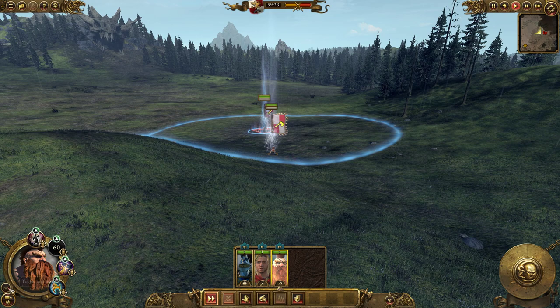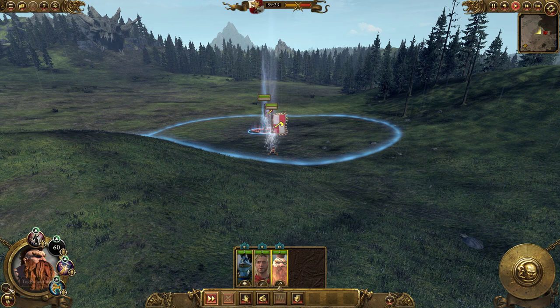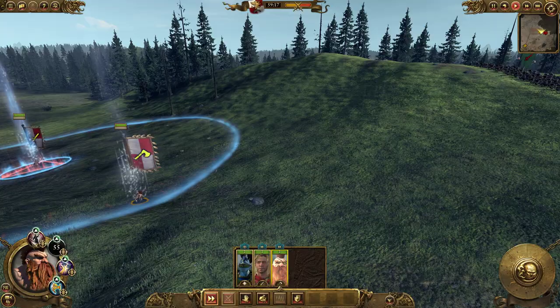He's got Wither — minus 30 armor on an armorless troop. Makes sense by this game's logic. He's got Wither: minus 30 armor on an armorless troop. Let's watch.